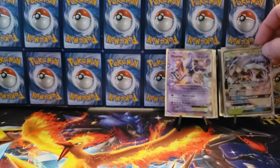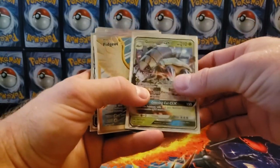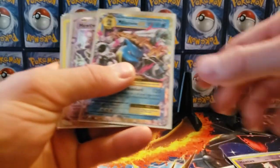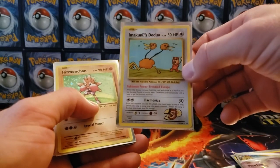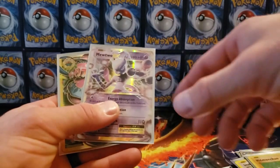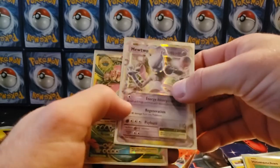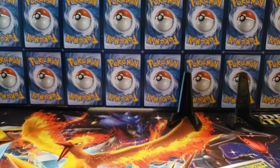Alright guys, that is it for this opening. We got some pretty sweet pulls: the Golisopod GX, Pidgeot EX from Evolutions, Dark Raichu GX, Mewtwo non-holographic, Blastoise EX, two Mewtwo EX, Hitmonchan holographic, Gyarados reverse holographic, and a Venusaur EX. We got some hitters out of these 10 tins guys.